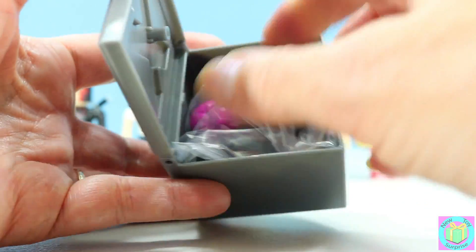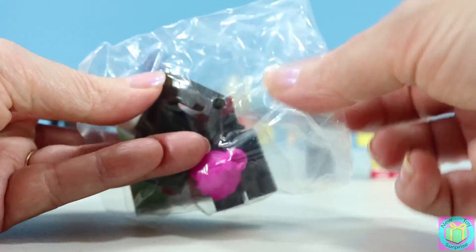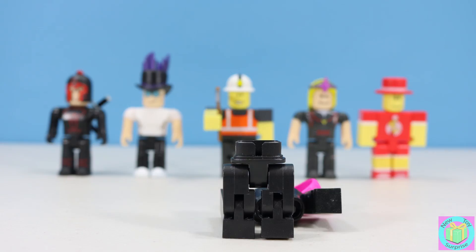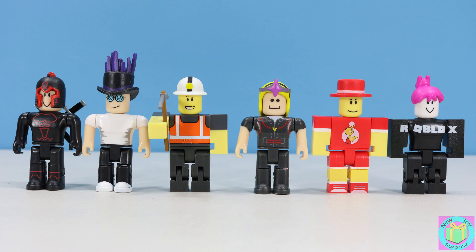And our last blind box is X. Let's see who we got. It's Girl Guest. She's the new girl on the block. We got some super cool Robloxians!